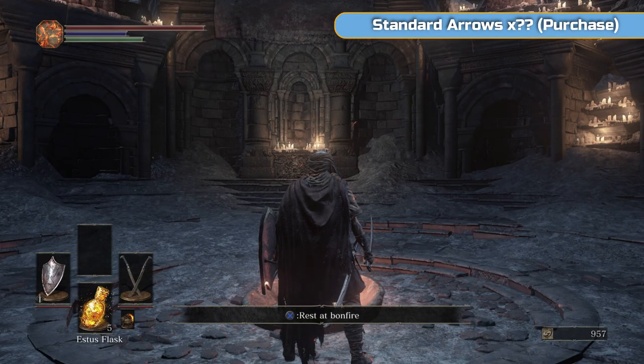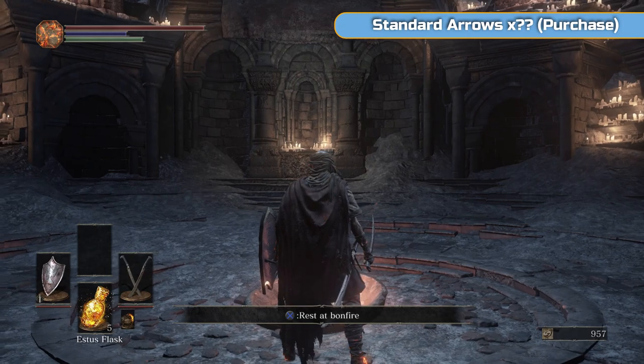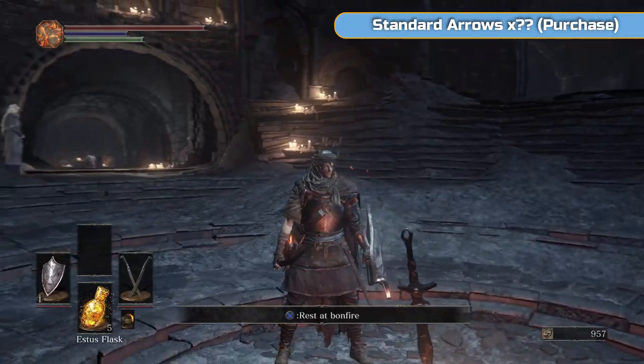Hi there, I'm Ben and welcome to part 3 of my full Platinum walkthrough of Dark Souls 3. Next up we're going to the Undead Settlement. This is quite a long video as you can see — there is a lot to do there. It's almost like two areas in one, it's kind of a forking path.